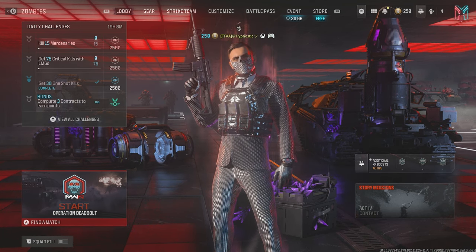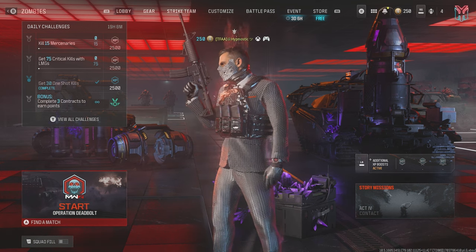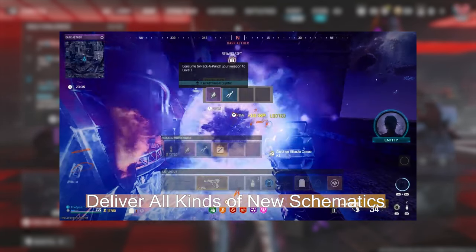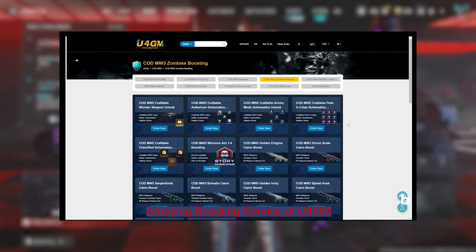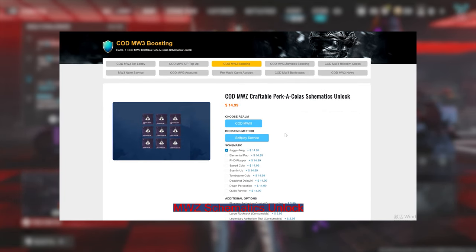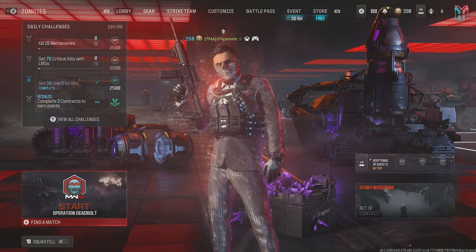I've got a great mobility build for the M16, but before I get into that I just quickly want to thank U4GM for sponsoring this video. U4GM is a professional Call of Duty service and they'll help you unlock all the rare schematics including the new classified schematics. They'll even help you unlock the Borealis Mastery camo. If you're interested, click the link in the description below and be sure to use my code HIP for 5% off.